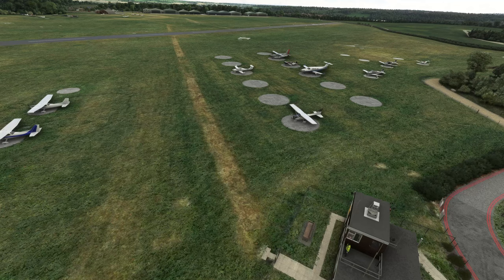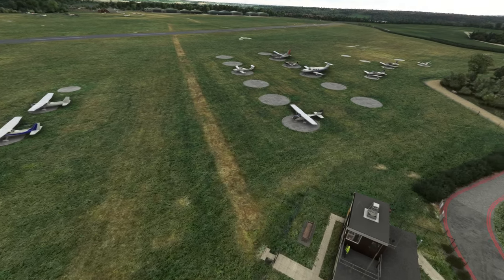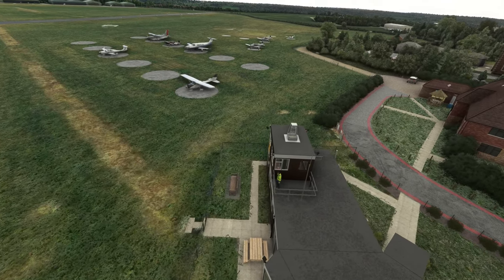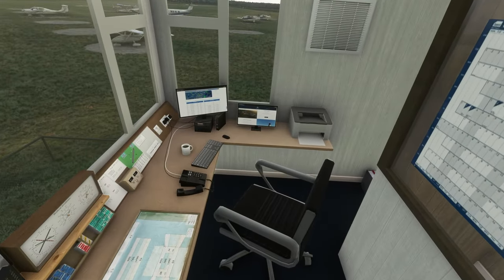We're at the north side of the aerodrome right here and I'm going to show you in more detail some of the features you get with this add-on scenery. First of all, you can see the custom ground textures that they've implemented into this add-on. And just below us here is the control tower, and we're going to pop down inside here because there's one feature in here that I absolutely love.